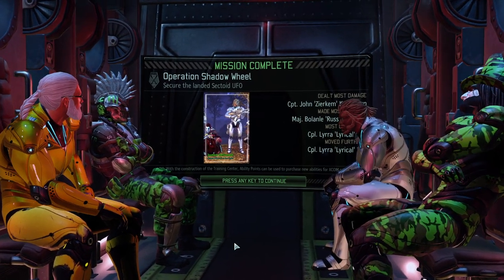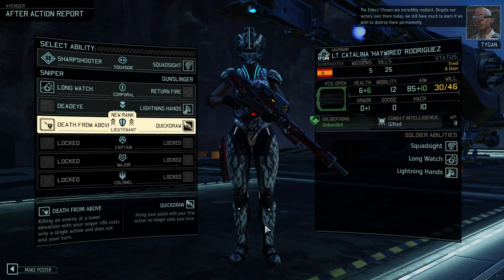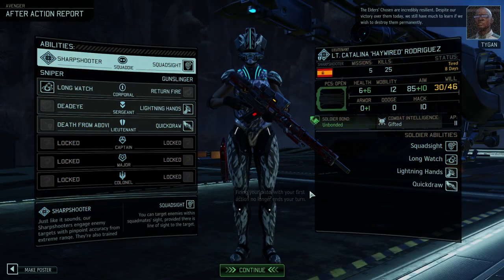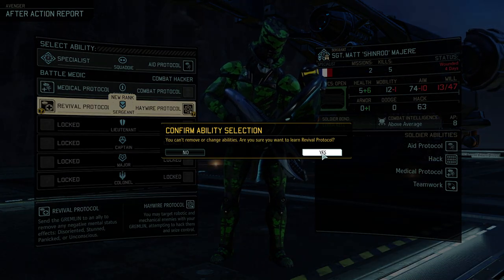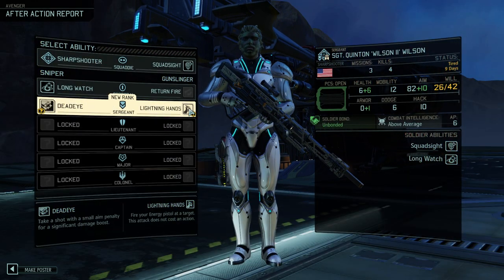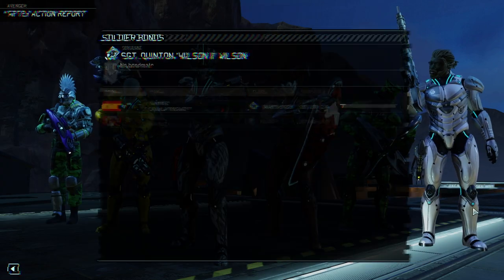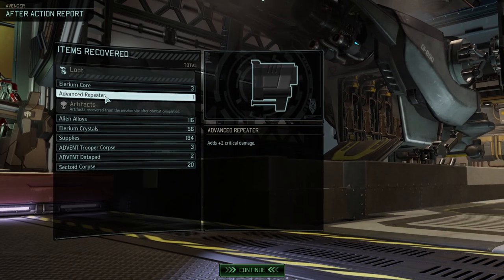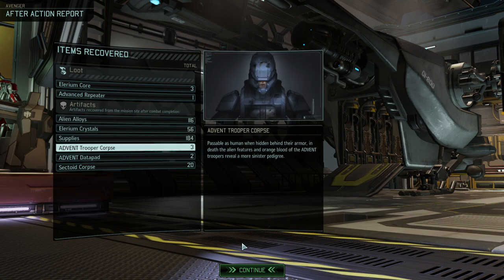But it was a good training ground, and I think we even got a couple of promotions. We're going to take Quick Draw. Shadow Step is helpful. Shinrod — Revival Protocol, yes please. Wilson — Lightning Hands. So yeah, we got four promotions — that's exactly what I wanted to see out of the mission.